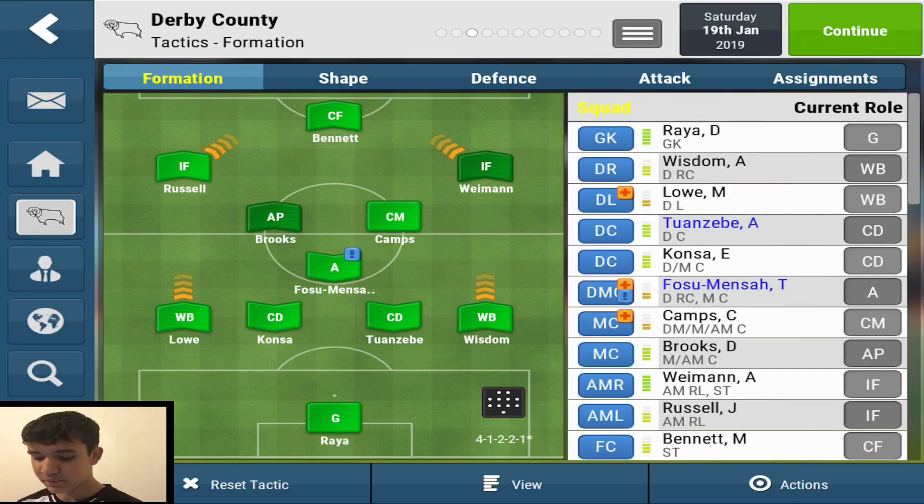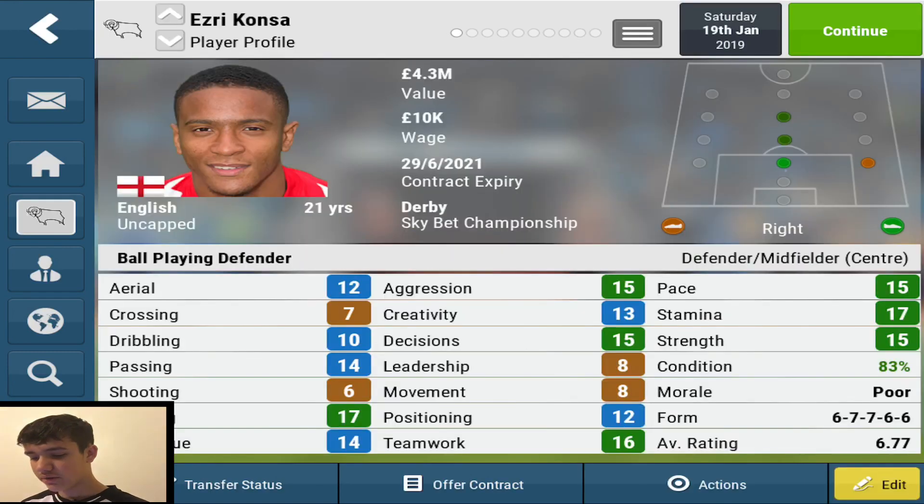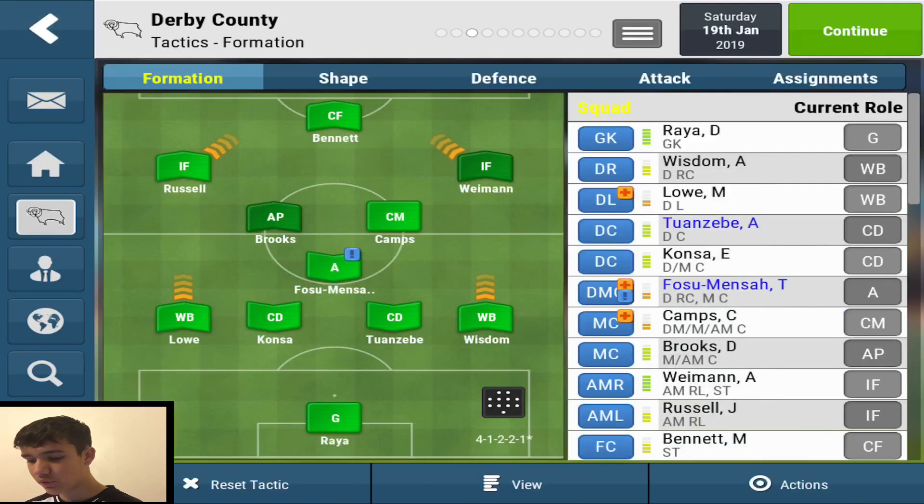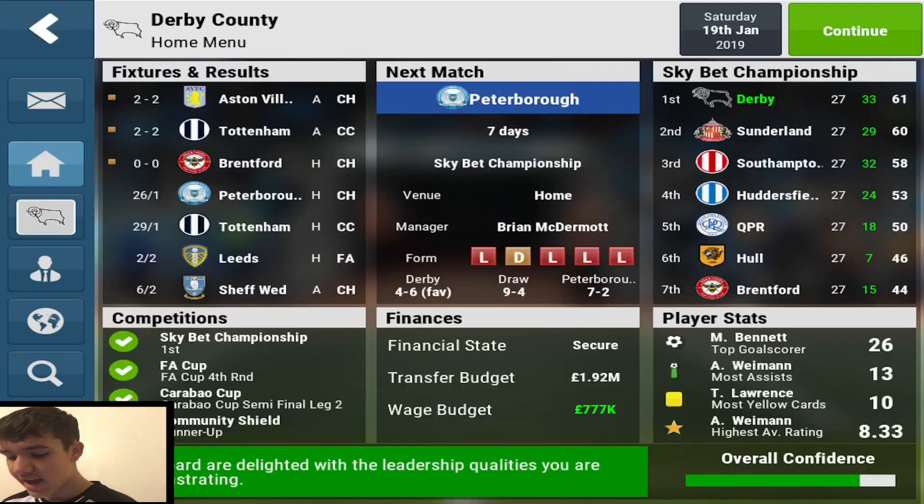I've got a Blackburn keeper in goal, a player from the lower divisions, an on-loan Arsenal player, Derby's right back, and an on-loan anchor. Brooks signed from Sheffield United, Camps signed from Rochdale, Wyman out wide with Derby, Russell out wide, and Bennett's an academy player. This isn't a team full of expensive players — 4.3 million overall. Wyman is on 9.25, Brooks on 7.5. They're all high-class Championship players, and this works best with that kind of squad.